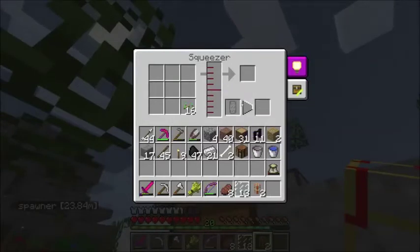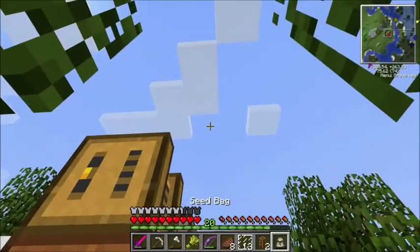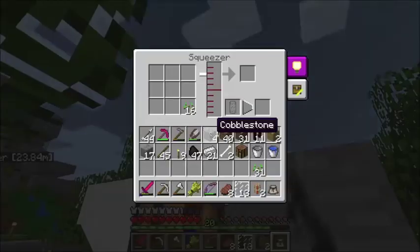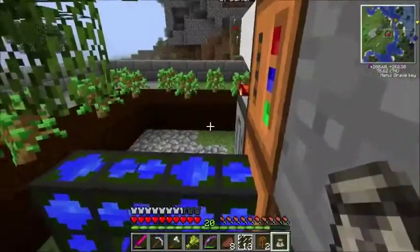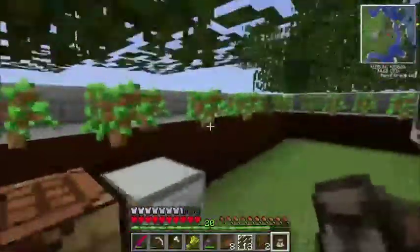So I'm going to put these in the squeezer — okay, there it goes, it's building things up. I'm going to put these in as well, shift and right click — perfect. And then put these in too. We'll hopefully get enough to make a couple of impregnated casings so that we can make some apiaries.